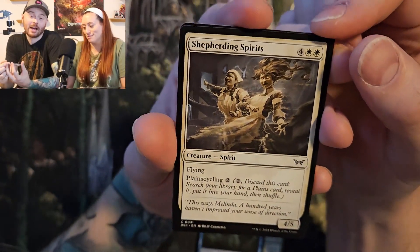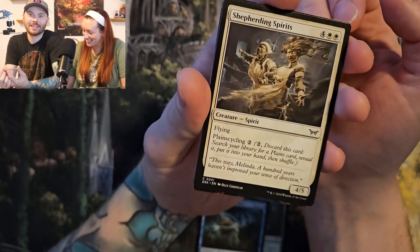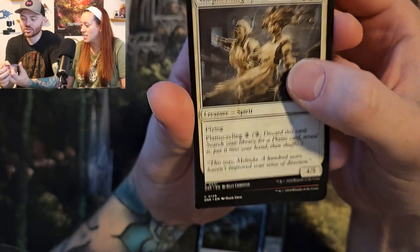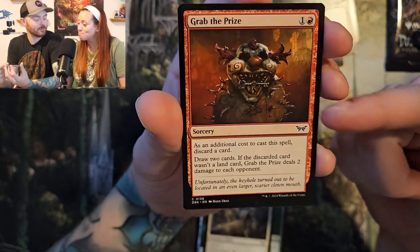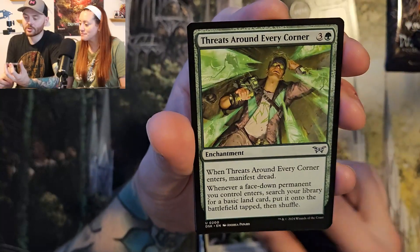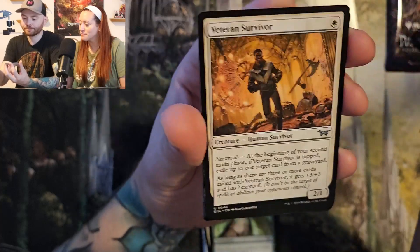Shepherding Spirits. Grab the Prize — when I'm making my little carnival, these are the cards I really want. Seize from Slumber. Threats Around Every Corner. Shroud Stomper — love that art. Veteran Survivor. Piggy Bank — it's so twisted looking. Stick your hand in there, I dare you. When he dies, you get to create a treasure token. That's a pretty decent card actually.